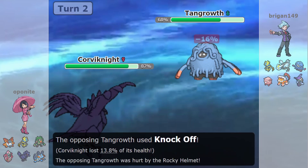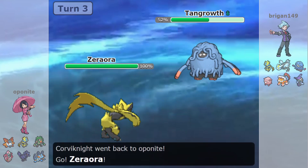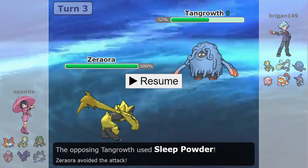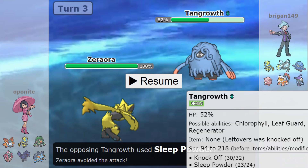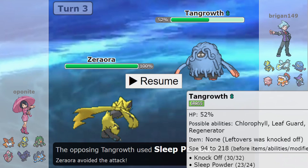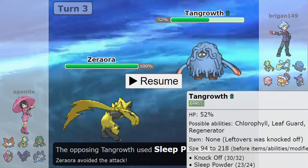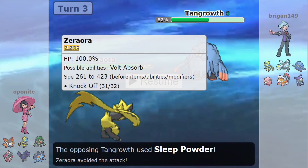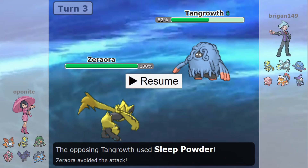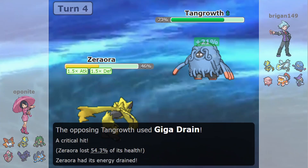Their Tangrowth turned out to be physically defensive — the biggest problem for my entire team. I went into Corviknight since I didn't know what they wanted to do; they knocked off my Rocky Helmet, all pretty standard. I didn't go into Volcarona there even though it was arguably the best play because I wanted to scout for Sleep Powder. Electric-type Pokemon can't be put to sleep, so that's why I scouted with Zeraora first.